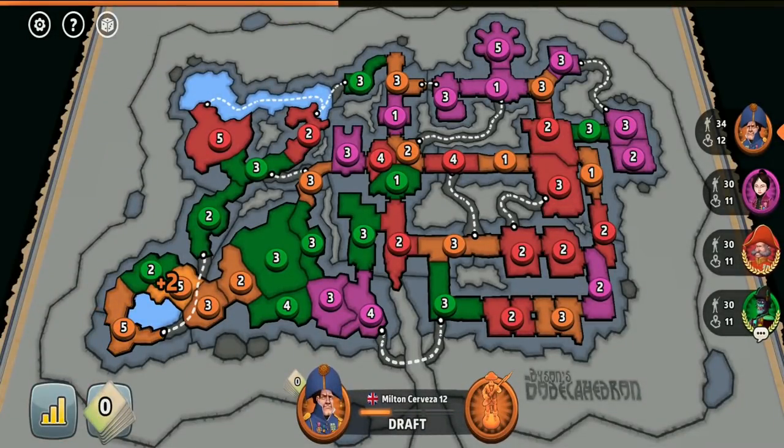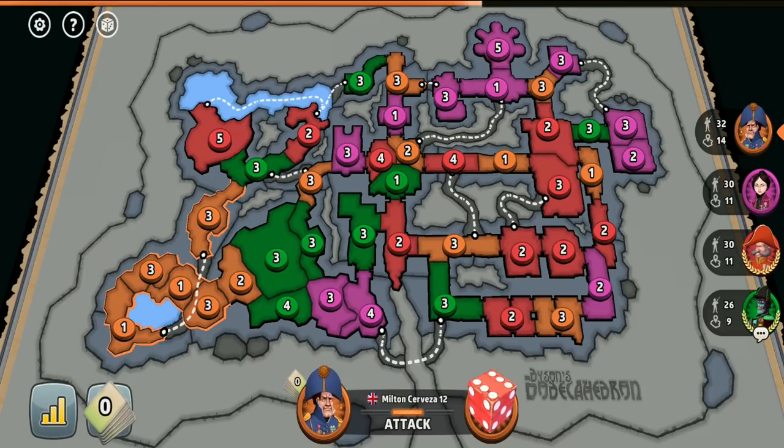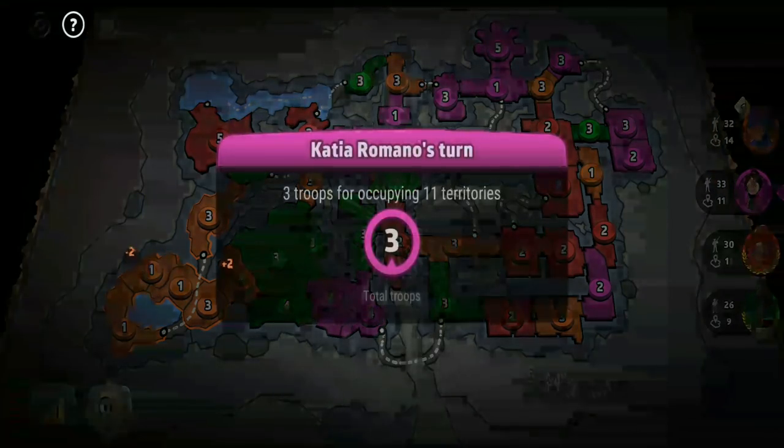This is another Risk Global Domination 4-player fixed card game being played on the Lost Temple map. Settings: alliances on, balance splits, dice rolls, 60 seconds per turn.